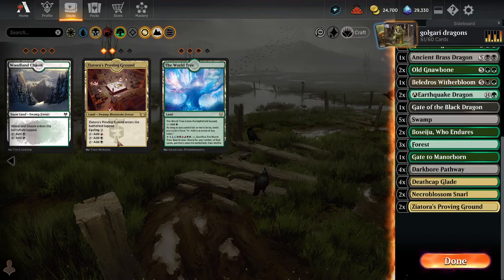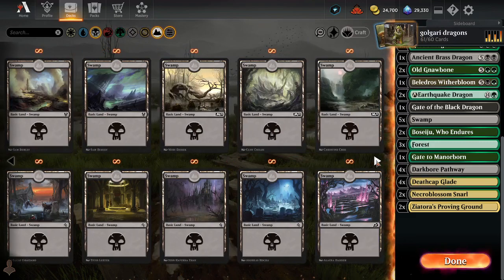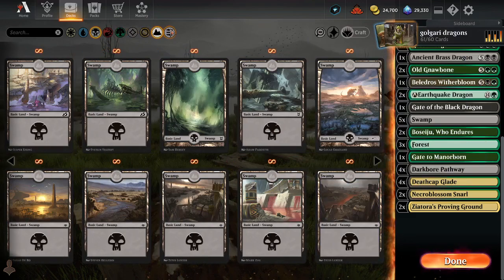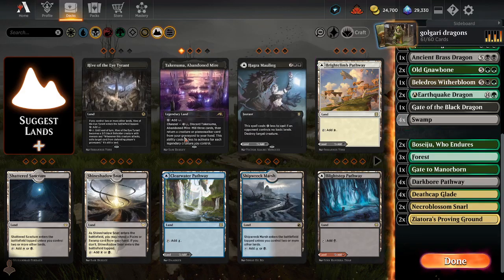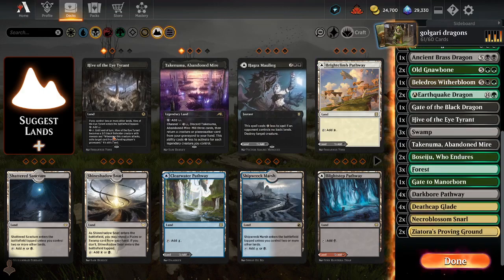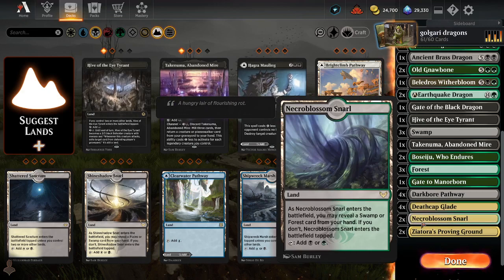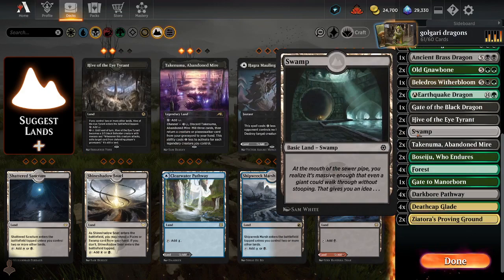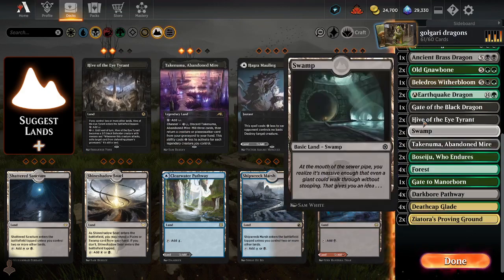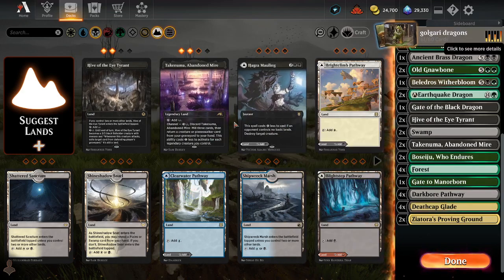We can play two Ziatoras Through the Ground and one Takenuma — we always forget what he's called. We don't even have basic lands for the snarl, so let's play two Hives and two Takenuma because we only have about six basic lands. Okay, we have a lot of stuff. Not gonna lie, this deck is looking shifty.